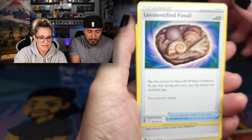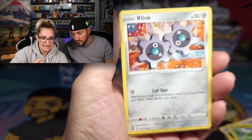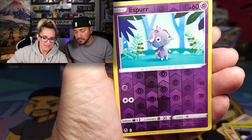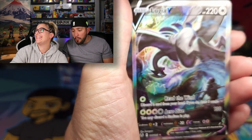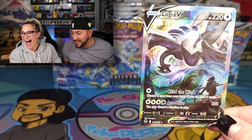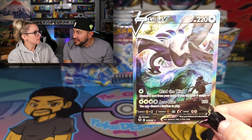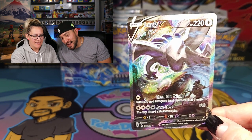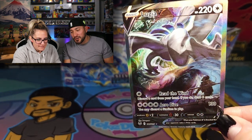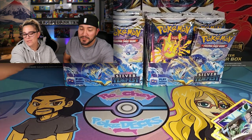Unidentified Fossil, V-Guard Energy, Torracat, Sunkern, Clink, little Petalil, Litten, Murkrow. Look at the little knitted Esper! And oh yes — oh my goodness — YES! We're like four or five packs in, and you called it — I think you're going to pull that Altar. Did I? You did! Wow, pretty gorgeous guys. Look at that thing. Is that the hardest card to pull in the set? We're not sure yet, but we checked it off the list right off the bat. She wins whatever this is.